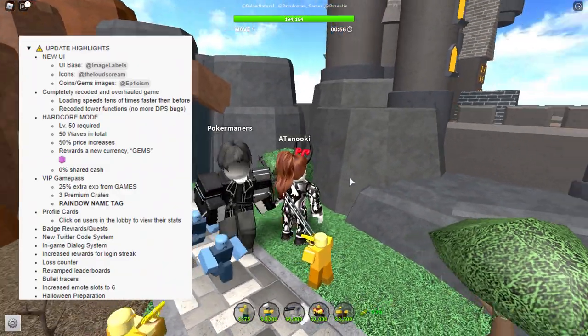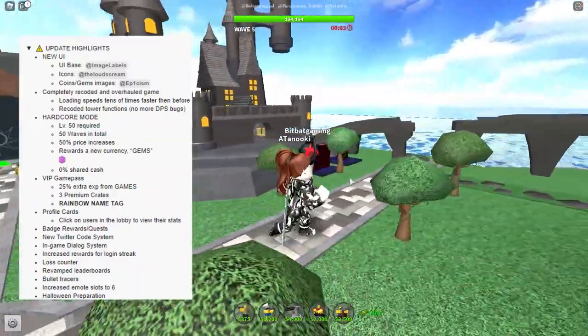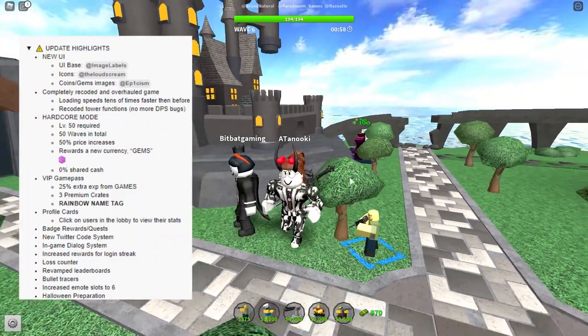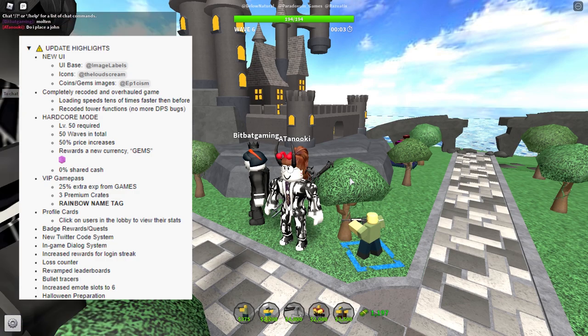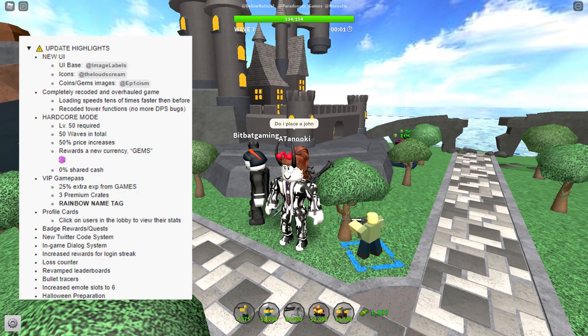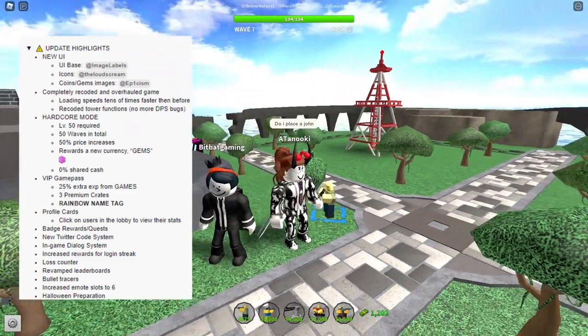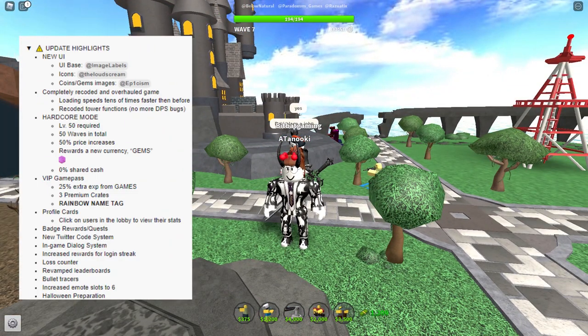Profile cards let you click on users in the lobby to view their stats — now you have to click on players rather than seeing levels right away. Badge rewards work as quests and can increase playability. The new Twitter code system will increase engagement among players. There's also an in-game dialogue system — another great change for engagement. Increased rewards for login streaks, revamped leaderboards, bullet changes, increased in-game slot modes to 6, and Halloween preparation — which could be exciting.